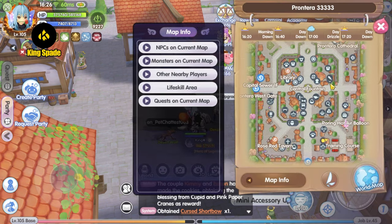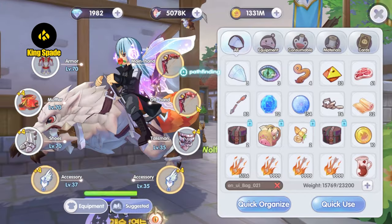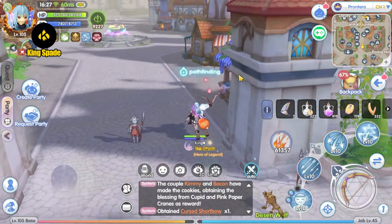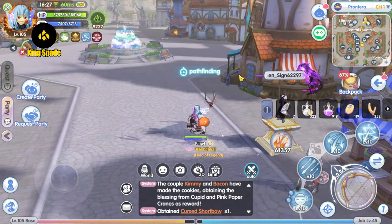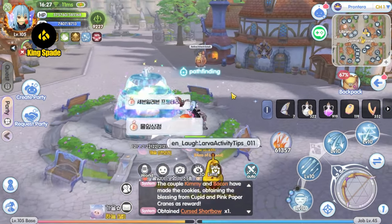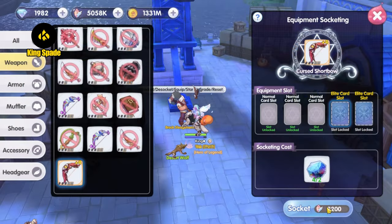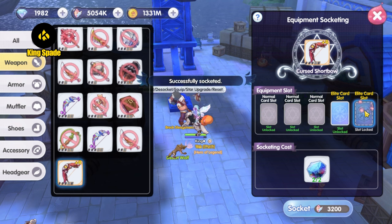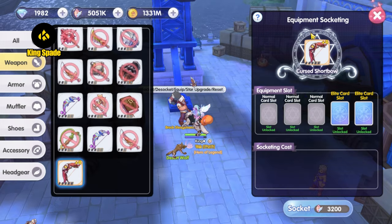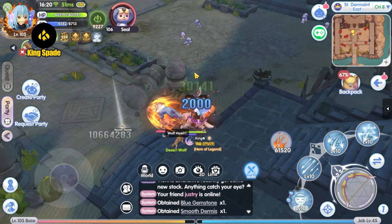Now that I got myself a new gold weapon with diamonds, I am 5 million crystals richer, and I know exactly what I'm going to do with that amount. You guessed it — I'm going to buy cards to slot into my new gold weapon. The Korea server is currently at the level 110 Komodo Island version.